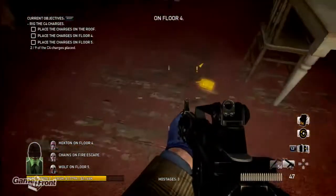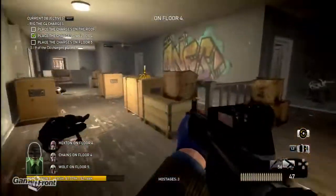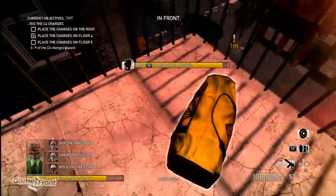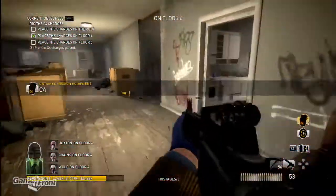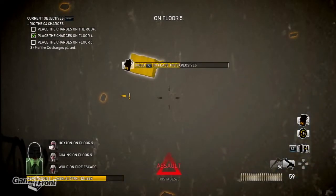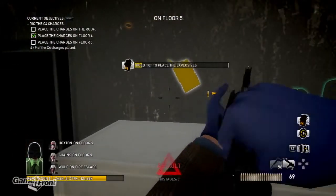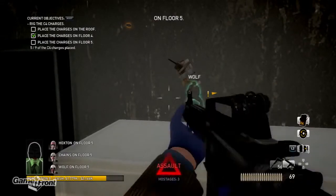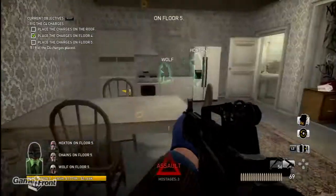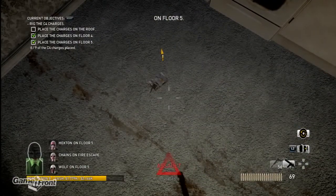We got another assault wave coming your way — expect a time of arrival of 30 seconds. 4-4 is done, 20 seconds left. Then there's 4-5 in the roof that are left. Any second now. I wish they'd come with me. Still need to plant more C4 — 4-5 in the roof. Here we go. This is it. Now the roof.